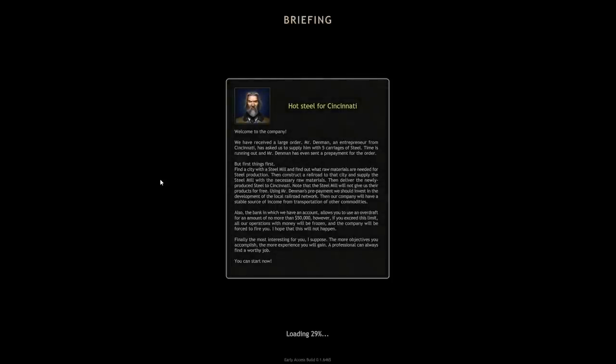Welcome to the company, he says. We've received a large order. Mr. Denman, an entrepreneur from Cincinnati, has asked us to supply him with five carriages of steel. We've got to find a city with a steel mill and find out what raw materials are needed for steel production, then get a railroad to that city and supply the steel mill. So get things over to the steel mill, make the steel, and then send that steel to Mr. Denman. Got it. Let's do it.